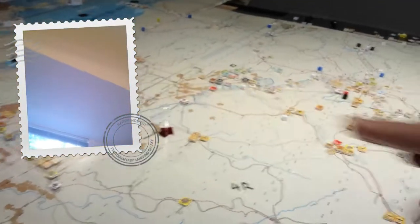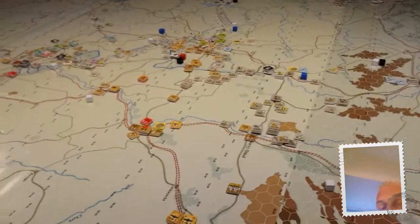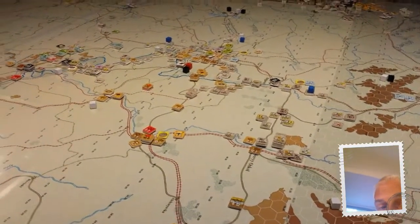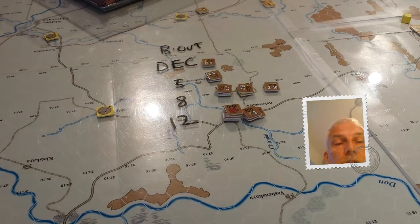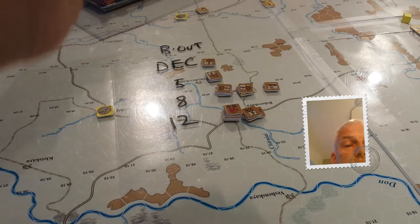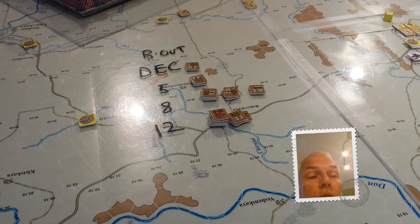I've got a pretty even approach across the board. Once we knock off Kharkov, I can ship reinforcements right into that hex once the rails are converted. The breakout units will be coming back in on December 1st, 5th, 8th, and 12th. And that's a wrap-up for the end of November 22nd. We'll talk to you guys soon — have a good one. Ciao.